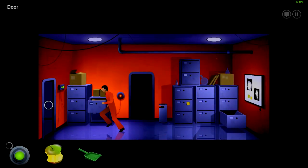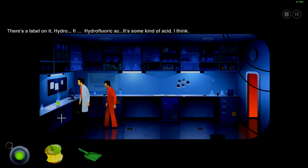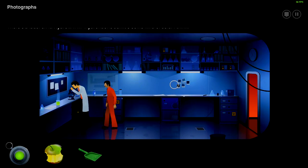Let's try getting the bubbling liquid that this guy has. There's a label on it — hydrofluoric acid. It's an asset of some kind. That's what we use to destroy the machine — I see it now.